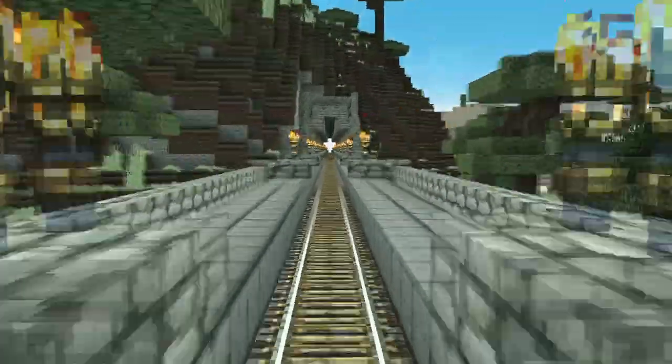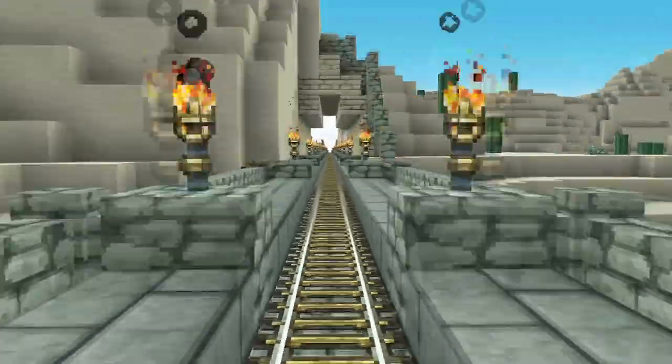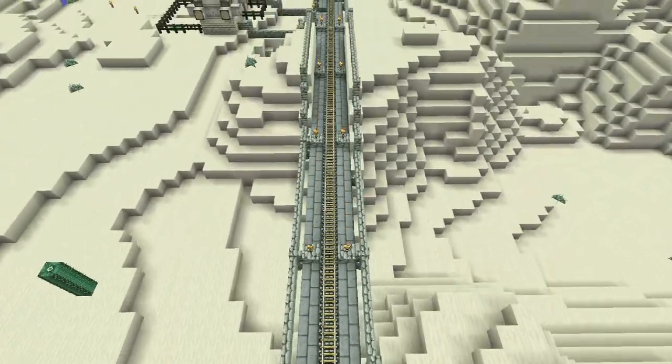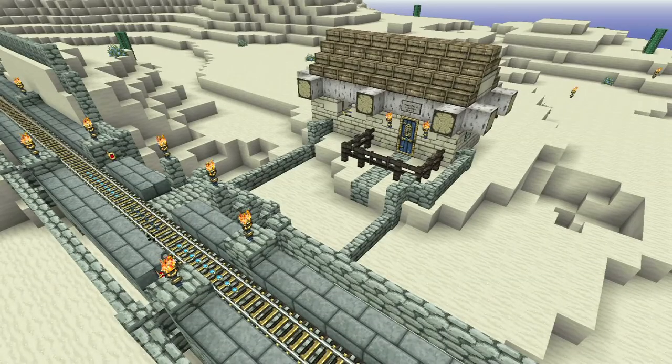The total build used 42,000 cobble blocks, 18,600 stone brick slabs, and 23,074 cobblestone walls. That's a total of 75,374 mined blocks of stone.